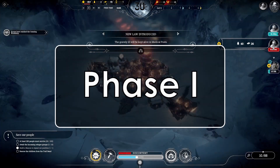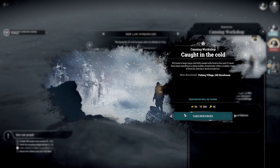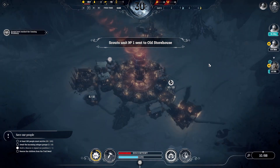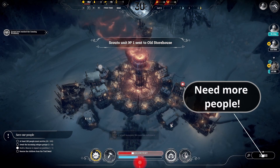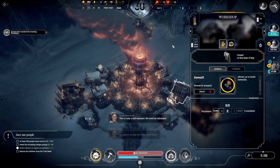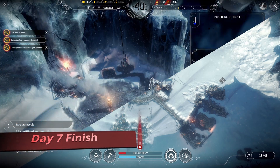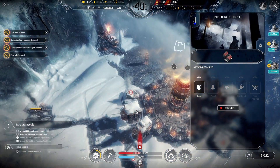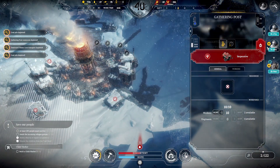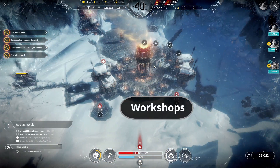Phase 1. Get scout teams up in the first week and get to the cannery as quickly as possible. There is not enough people to focus on both shelter and food during this time. Get the beacon up and running within the first two days. Clear out all collectible resources as soon as possible. Get to extended shift and faster gathering to speed up the process. You generally only need one medical post for now, so the other engineers should be in the workshops.